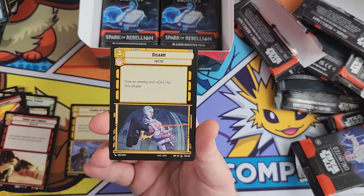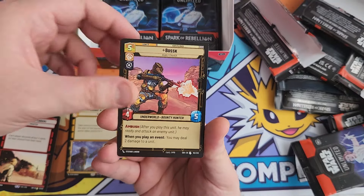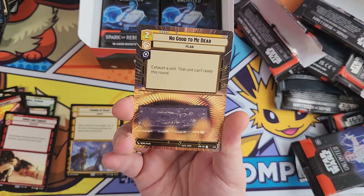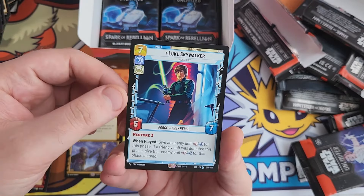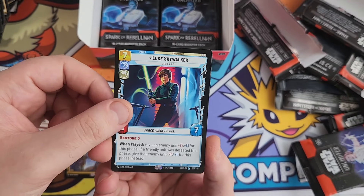We've got Disarm, Rogue Operative, Rugged Survivors, and a Hardpoint Heavy Blaster. Then we've got a legendary Luke Skywalker - I've not pulled that one yet. That would be a nice one to pull in holo, I think.